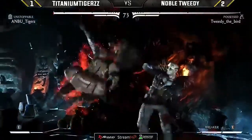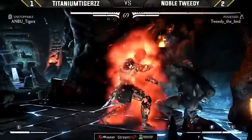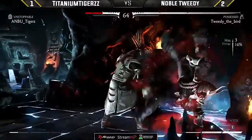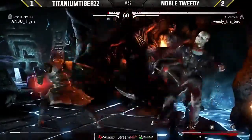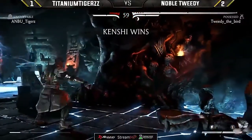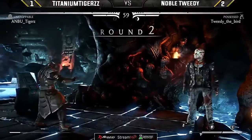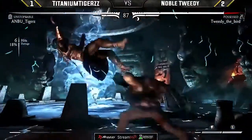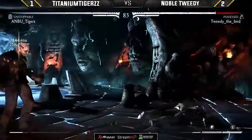A very narrow miss on the interactable punish there. Titanium Tiger has not been able to do anything this round. Goes for the breaker, hopefully making something happen — that looks like a massive mistake. And there we go. Definitely not coming back after that. Tweedy on set point now. Tigers — an unfortunate break earlier, now doesn't have a lot of meter to work with. A nice poke of his own.